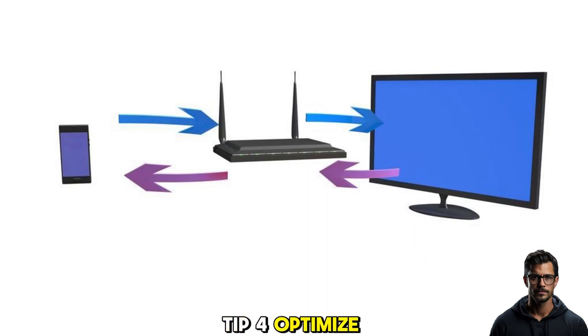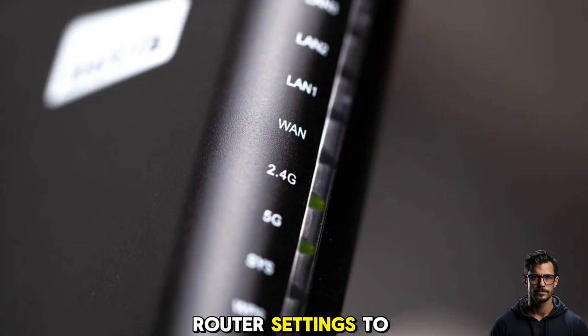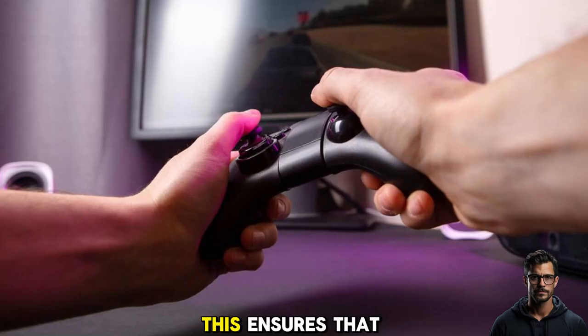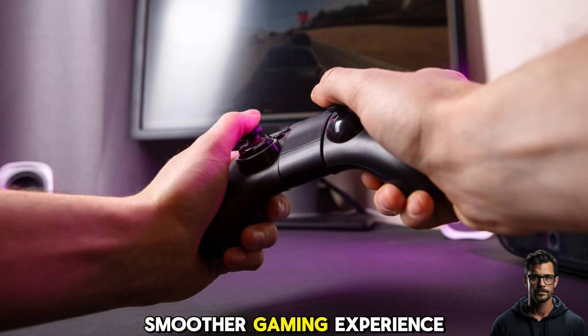Tip 4: Optimize router settings. Head into your router settings to fine-tune some parameters for gaming. Look for settings like Quality of Service (QoS) and prioritize your gaming device. This ensures that your gaming traffic gets priority over other less time-sensitive data, leading to a smoother gaming experience.